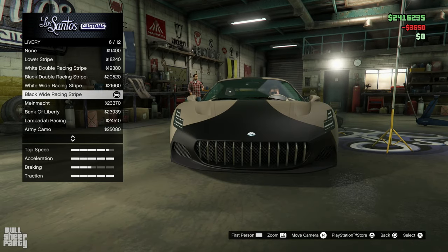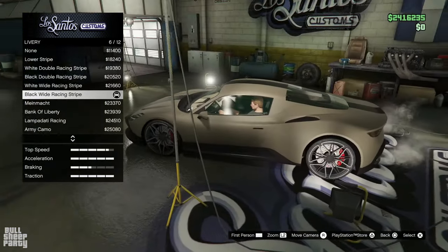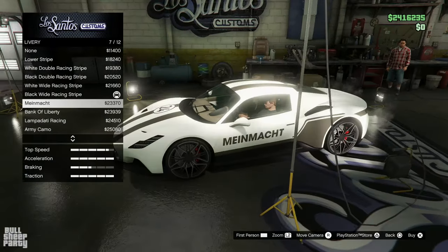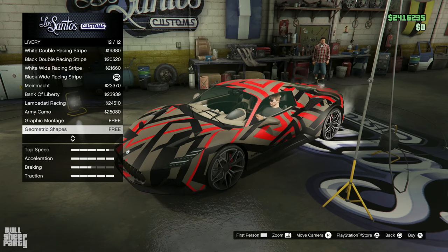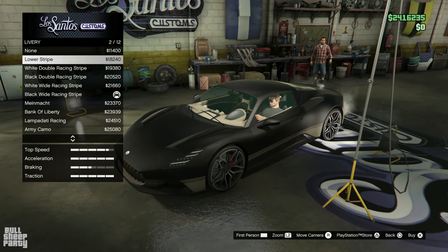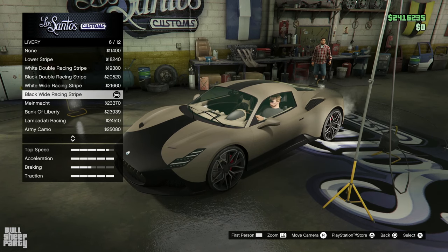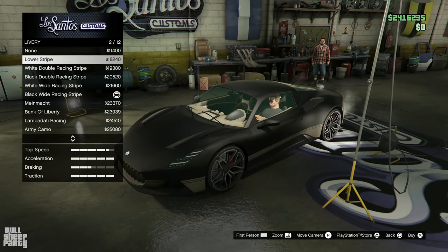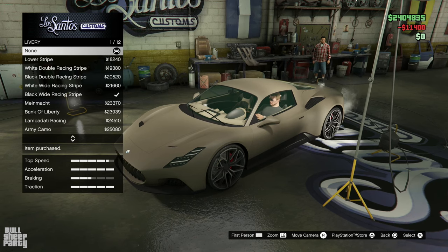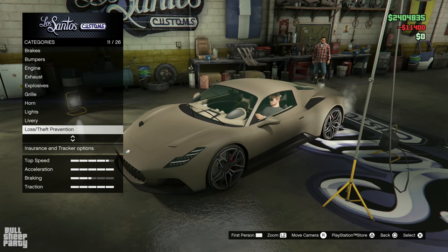We can also put some liveries on the vehicle. Oh, that's a livery — I thought it was just a secondary color, interesting. Let's see what else we can put on it. Well, no surprises — they are all horrible, and that's coming from a person that really, really, really dislikes liveries. For this video, we're gonna be going with the none option.